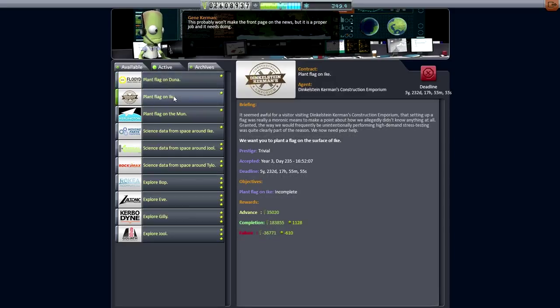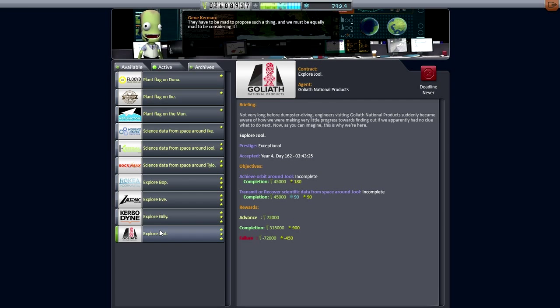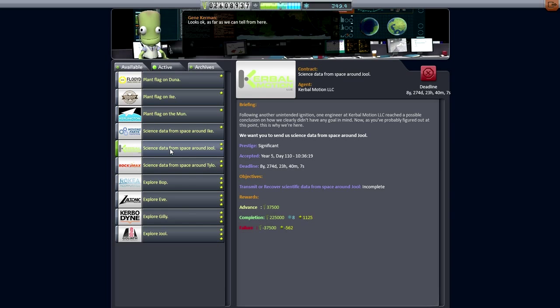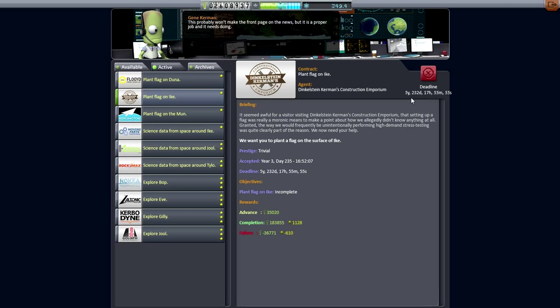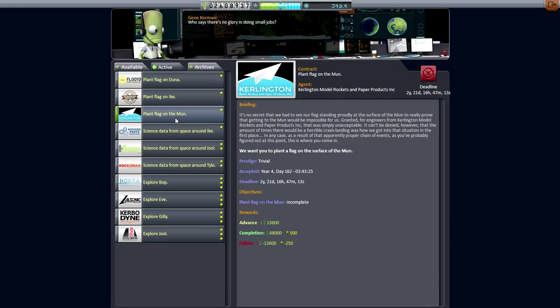I could go for Duna and Ike, but I don't think we're really lined up for that. We've got an Explore Jool, Explore Bop, and Science Data from Space Around Jool — those are good. The planet-of-flags contracts give us five and seven years, so that should be enough time to get to Jool. Maybe we should quickly handle a planet-of-flag on the moon as a test before we head out to Jool.